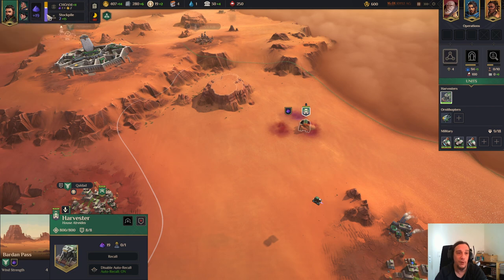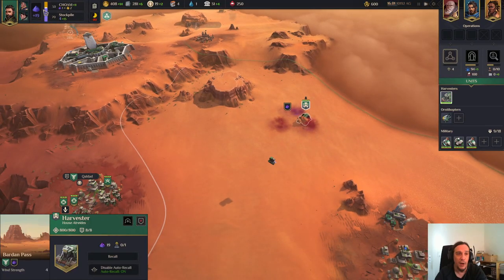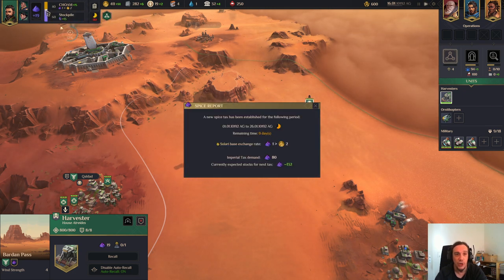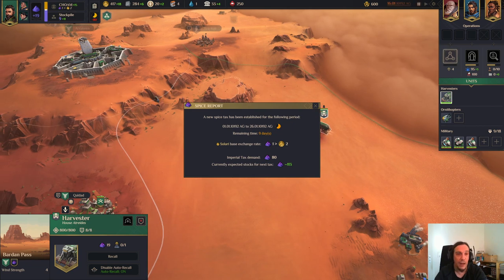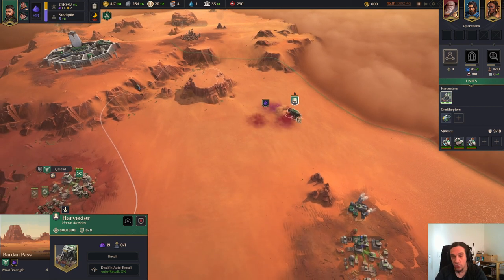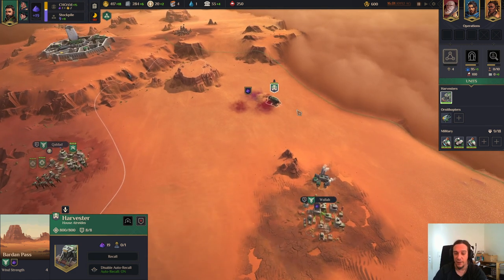What's really useful to know - here you can adjust how much spice should be sold and how much spice should be kept. When you go into the spice report and change the slider here, it immediately shows you where your stocks should be at for the next tax. So you can balance it out to your own liking. And if the prices get crappier and crappier, you might want to increase your reserve. I'm going to talk about uses for spice beyond paying taxes and selling it later in the diplomacy section.